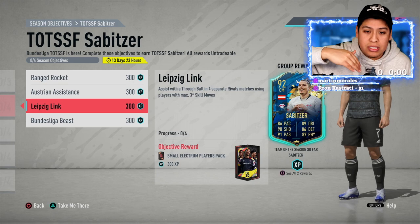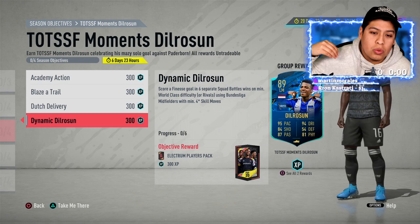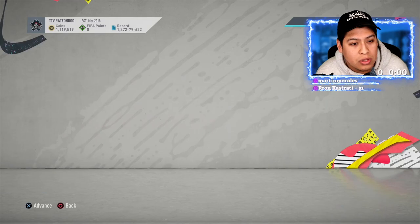The thing I want to say is you can complete all of these in rivals because you have to, and then make sure you include the De La Rosa dynamic one — score a finesse in six separate squad battle matches or in rivals using Bundesliga midfielders with a four-star weak foot.